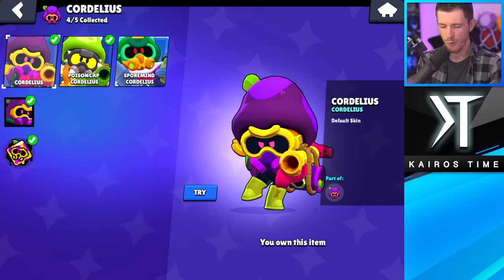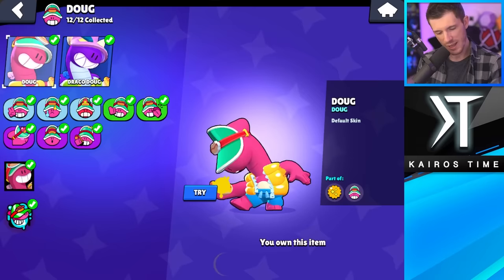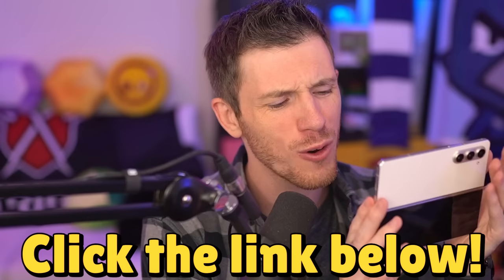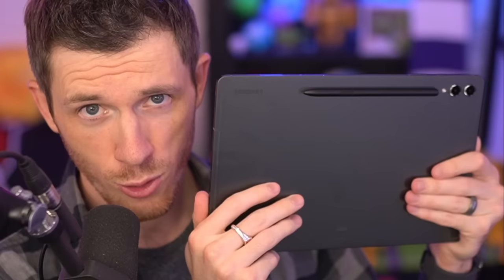For Cordelius, Spore Mind Cordelius is my favorite — it wins over Poison Cap Cordelius. And finishing us off, we got Draco Doug, which is actually a pretty cool skin for only 29 gems. I have a feeling some of you guys are going to disagree with me in the comment section below — that's totally fine, as long as you're nice. A huge thank you once again to Samsung for sponsoring this video. Click the link in the description below to get your very own Samsung Galaxy Z Fold 5 or Galaxy Tab S9 Plus. We'll see you guys in the next episode.